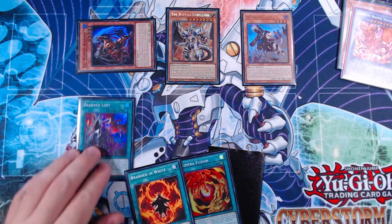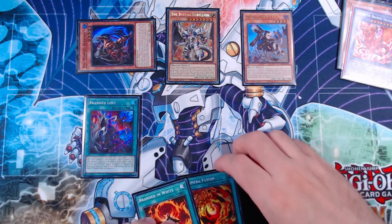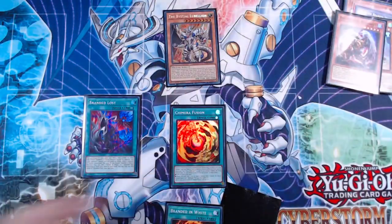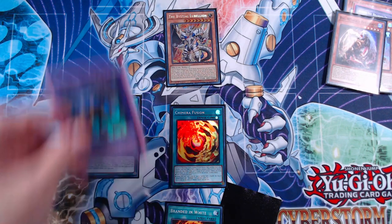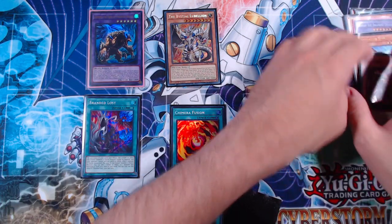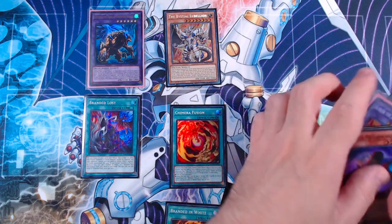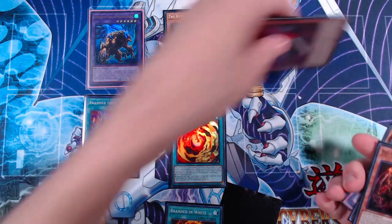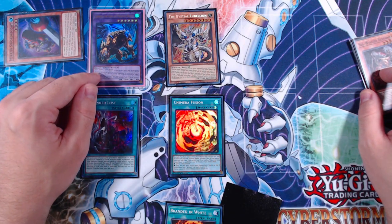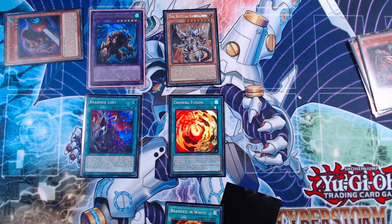We tribute our Albaz fusion and Albion using Bistial Lubelion to bring out Lubelion the Searing Dragon, then get access to Branded Lost. Our combo is looking great. We activate Chimera Fusion, fusing Kit and Berfomet into Chimera the King of Phantom Beasts. Chain Link 1 — Big Wing Berfomet targets Mirror Sword Knight in graveyard; Chain Link 2 — Chimera King; Chain Link 3 — Branded Lost, which searches a monster that mentions Albaz — in this case Tribe Brigade Mercourier.